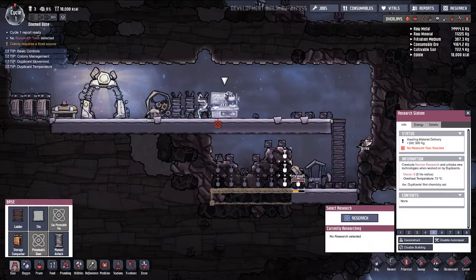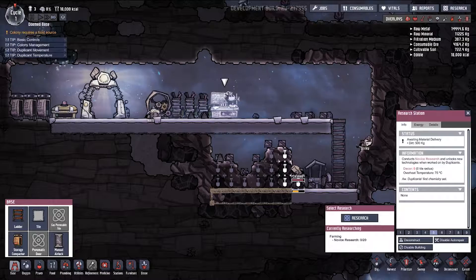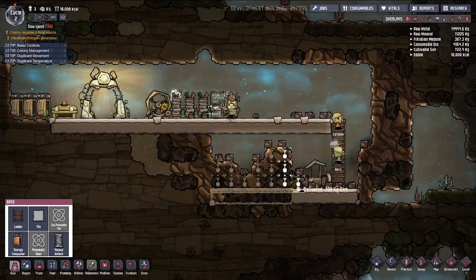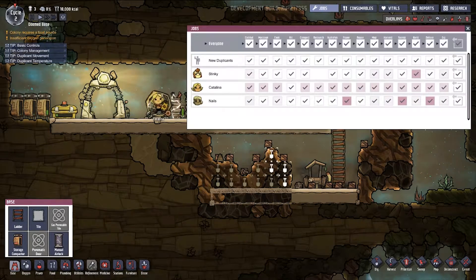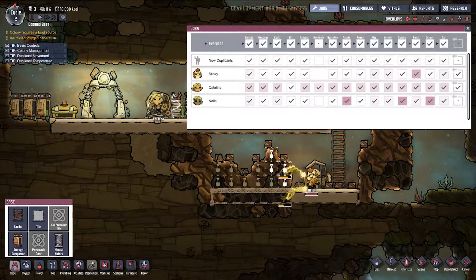Somebody ran on the thing today. So let's get some research happening — I want to research compost so I've got something to do with the polluted dirt that the toilet creates. Let's slow it back down again and let's have a look at our jobs. Apparently Stinky can't use research.